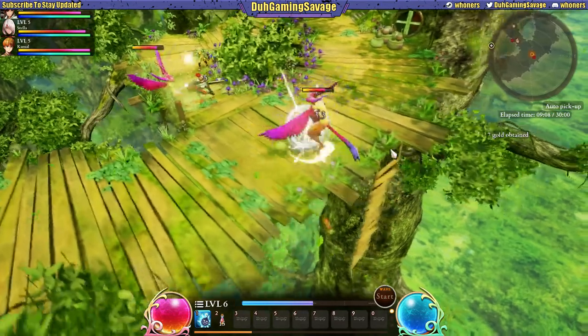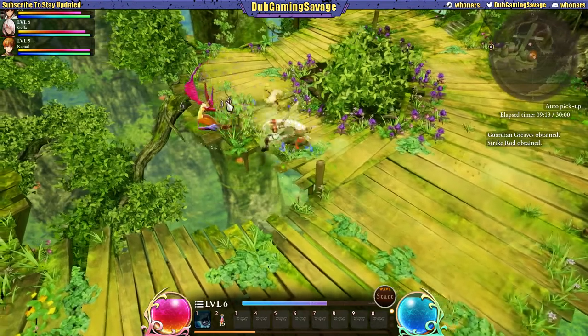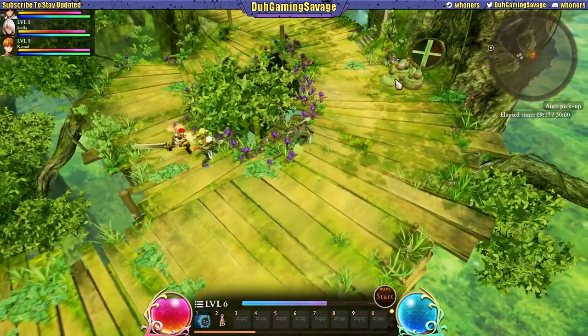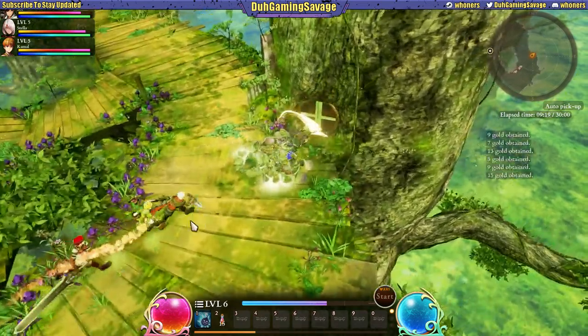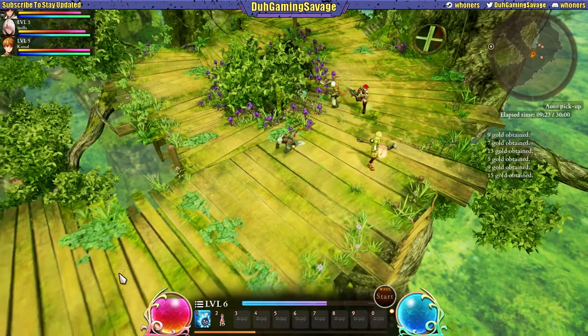We got a couple more harpies that we gotta kill here. Get them. Knocked you right off the cliff, broski — peace out. Alright, so let's go this way and then we'll go to the portal. I think this mission is over — I just wanted to get the... hearing some more. Oh no, this mission is not over. There's still more.